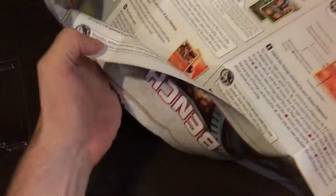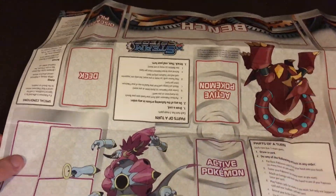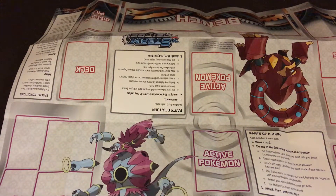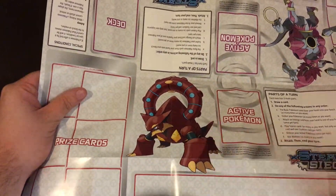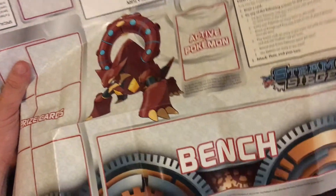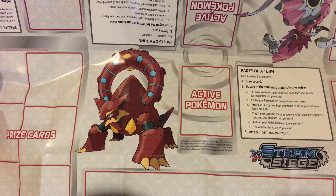It comes with a mat — let's have a look at what the mat looks like. I don't even know what he's called — the other guy on it. I can't remember what he's called in the game. It's just a standard mat for beginners. It also comes with a code for the online game — I think all of them do these days.